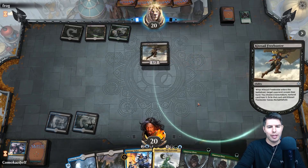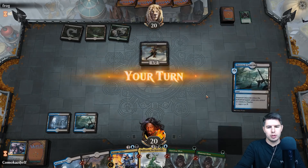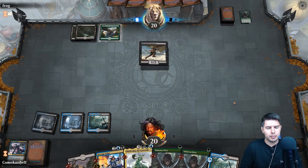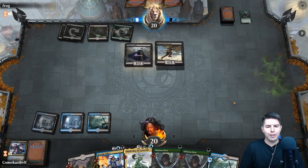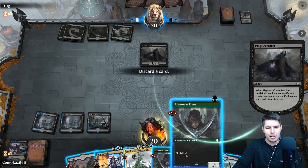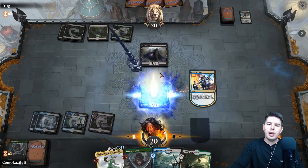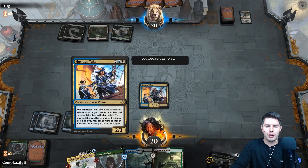Kitesail Freebooter hits nothing — that might be decent for our Hostage Taker though. Not having green mana is so awkward. Watery Grave tapped, pass the turn. They play Plaguecrafter — makes us discard a card. We have Llanowar Elves to discard, so that's fine. We're not gonna reveal the Overgrown Tomb yet — let's just play Hostage Taker. This could be bad — we might be falling into a trap if they have another Plaguecrafter.